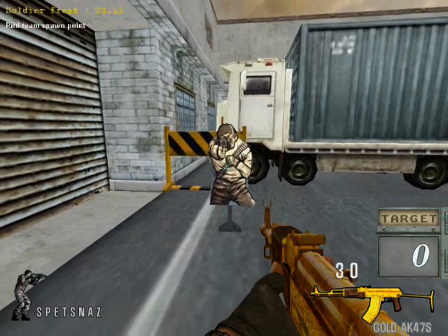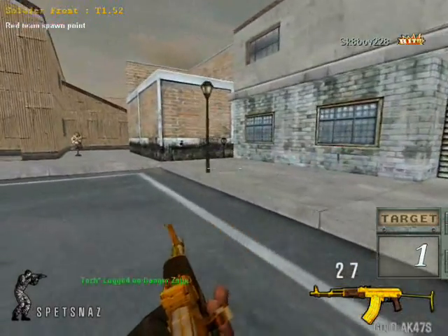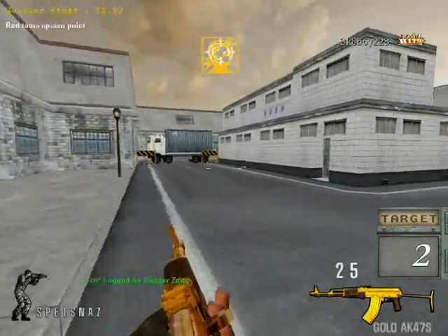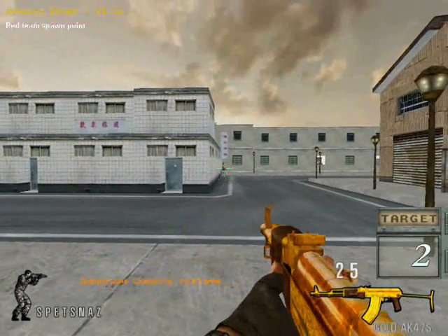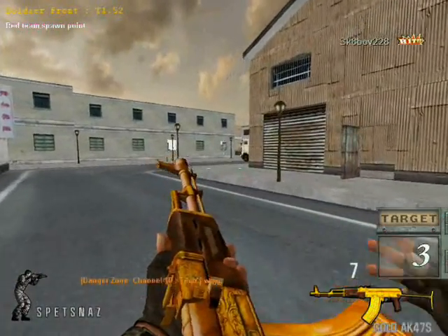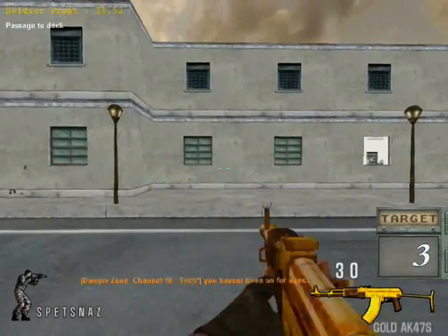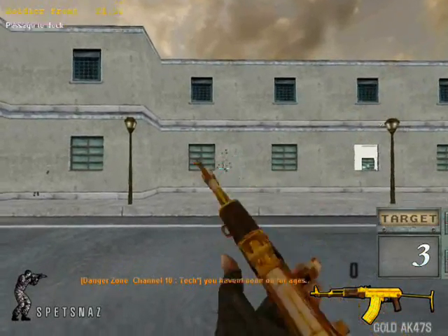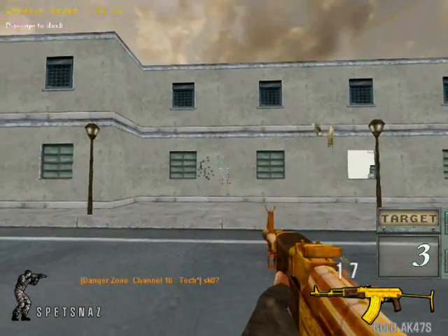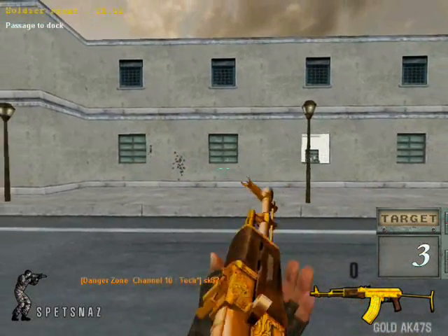This is the gold AK-47. Let's do body shots — that is strong right there. Headshot, two very strong, 60s. Okay, now let's do singles — good, very good, nice accuracy, nice power. Let's do full auto test — pretty accurate, fast rate of fire, bursting, that's decent. Pretty good single fire.